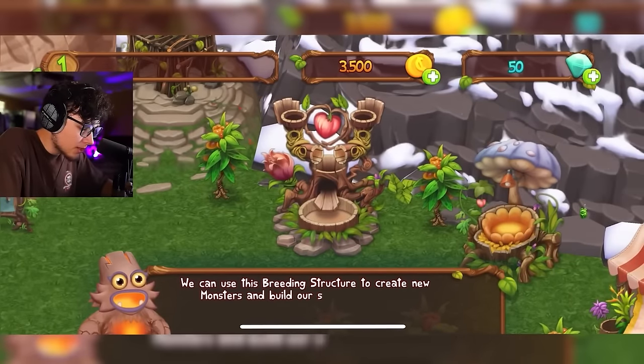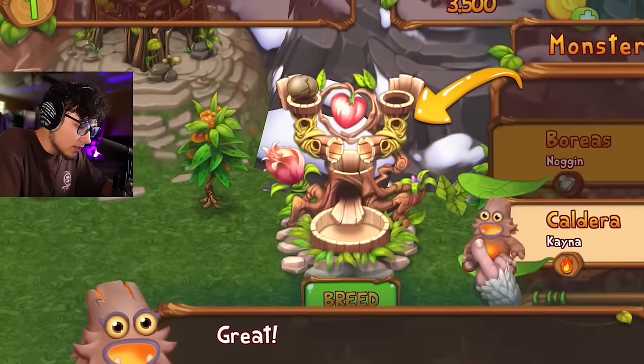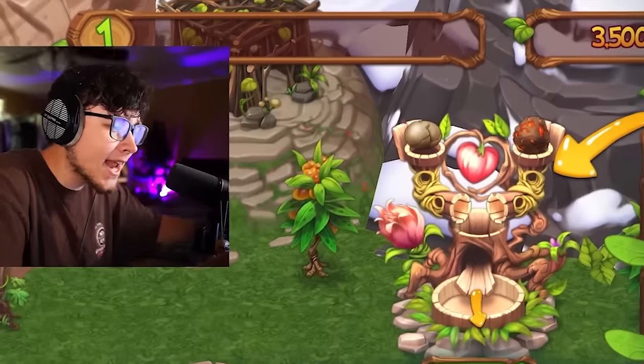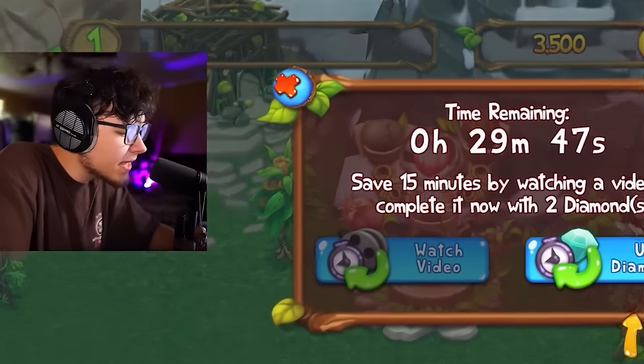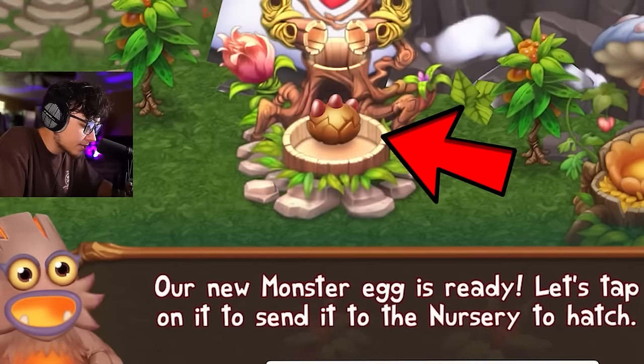We can use the breeding structure to create new monsters and build our song. Let's drag Noggin onto the breeding structure. We can speed this up with diamonds — they give you 50 diamonds off the bat, that's a pretty good amount. Our new monster egg is ready, let's tap on it to send it to the nursery.